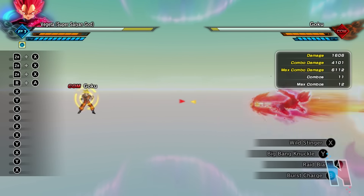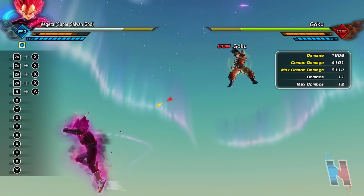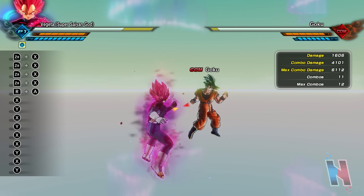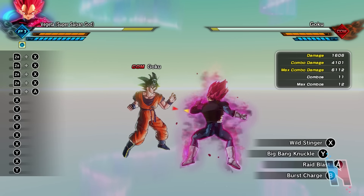Is there any extra properties? No extra properties from what I see so far, but it has good range, it can lunge you in, and it deals good damage. No issues. Okay, Big Bang Knuckle — whoa!